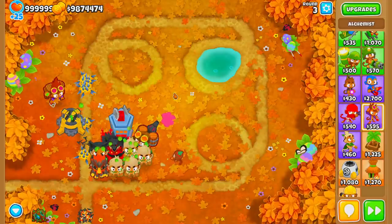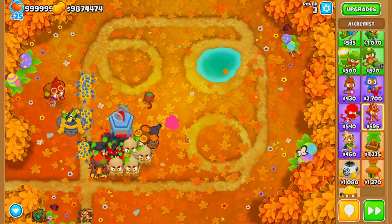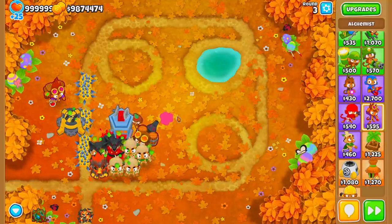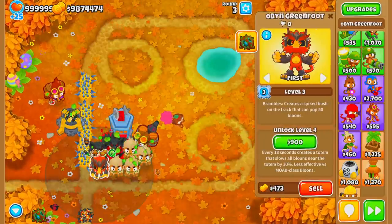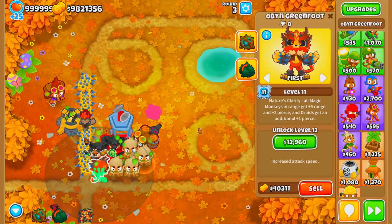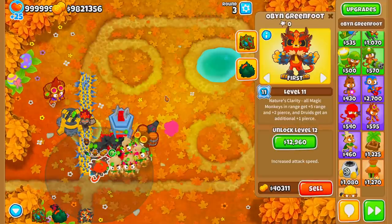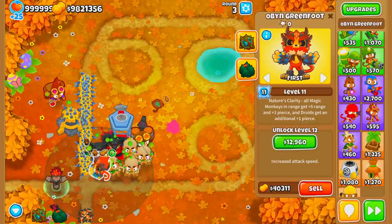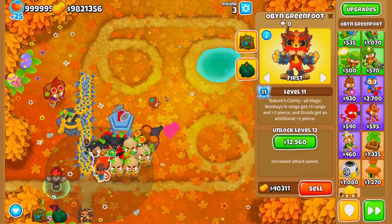The Druid strat works on every beginner map, some intermediate, and even expert maps, but you do need quite a bit of space to place all the towers. Also make sure your Druids are all within range of Obyn, because once he hits level 11 and gets Nature's Clarity, it buffs the Druids even more. This is the strat I'm most comfortable with — it's the one I've used the most.